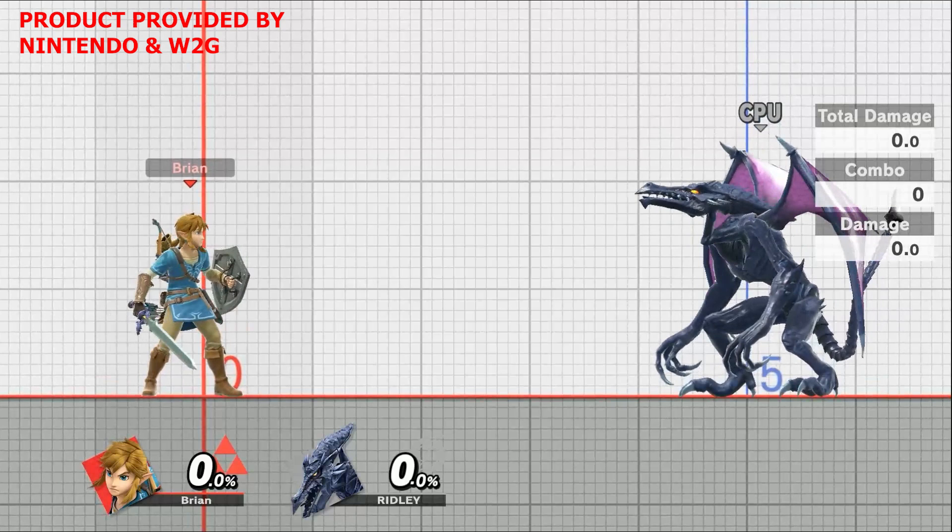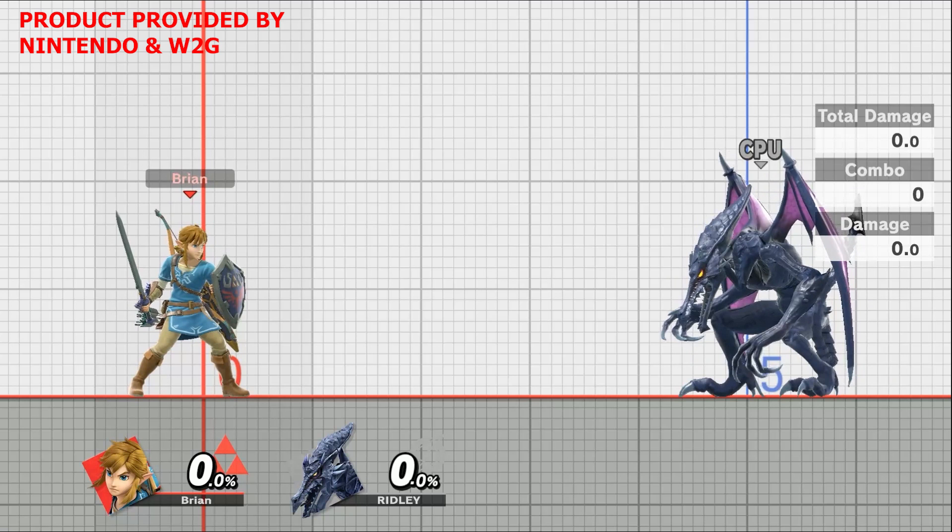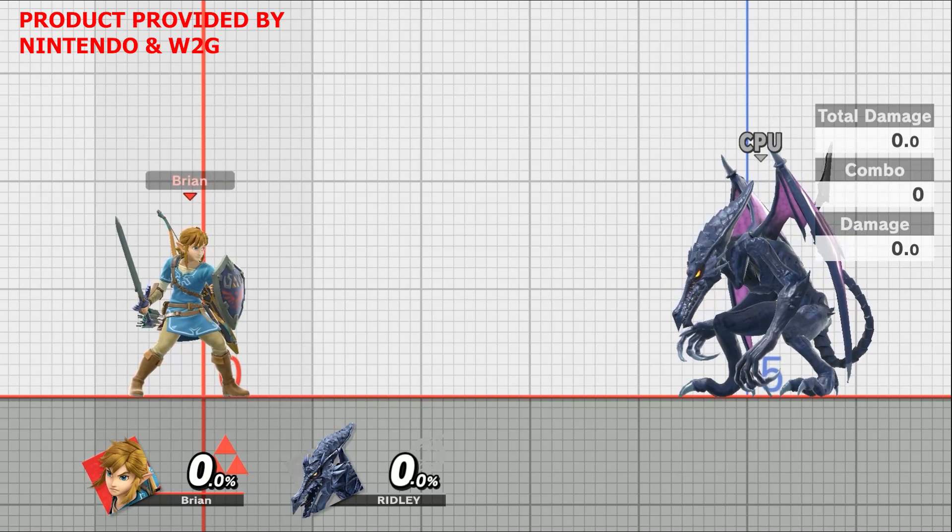What's going on Workforce? Brian here and in today's video we're talking about Link. This hero of time is a fantastic fighter in the Smash game. I want to break down his normal attacks, his special attacks, his final Smash, as well as any tips and tricks that I can help provide you so that if you're deciding to play or main Link in Smash Brothers, these are the things you got to know when getting started.